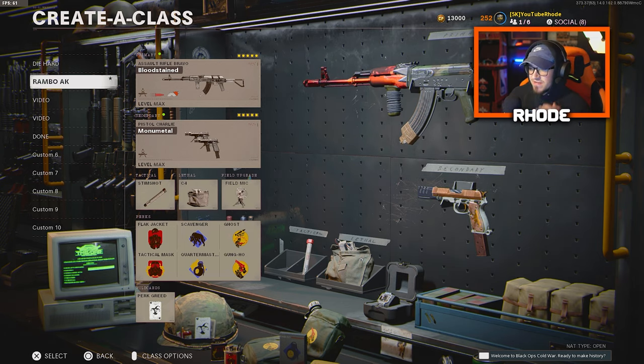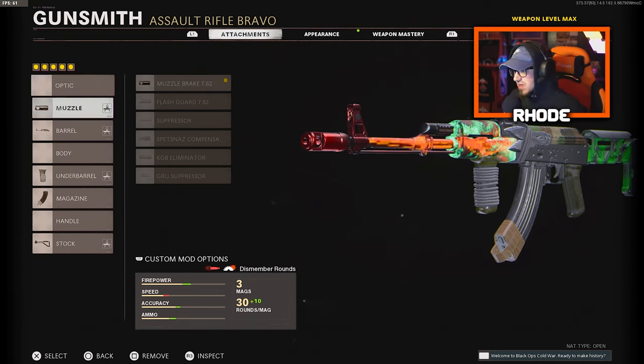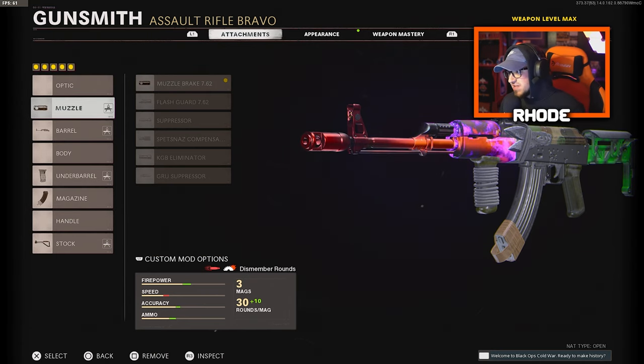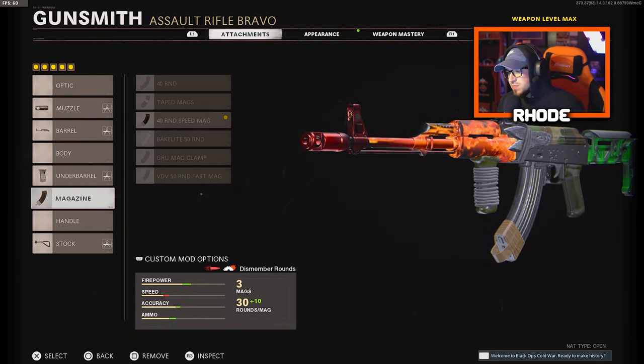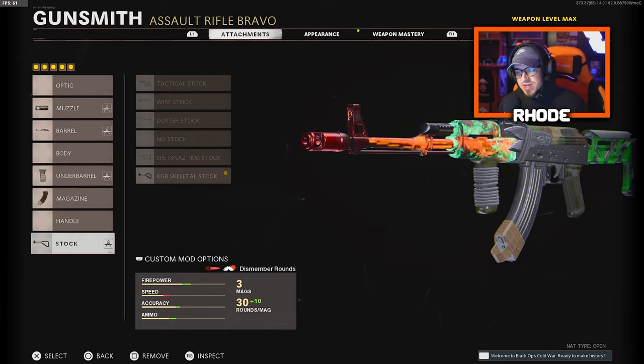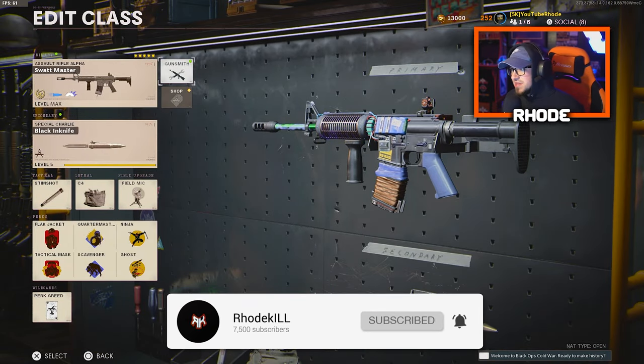The next weapon is the AK-47 — it's been one of my favorite weapons since the release of Cold War and I absolutely love it. For the muzzle running the muzzle brake 7.62, takedown barrel, spetsnaz grip for the underbarrel, 40 round speed mag, and the KGB skeletal stock.